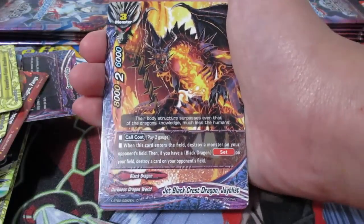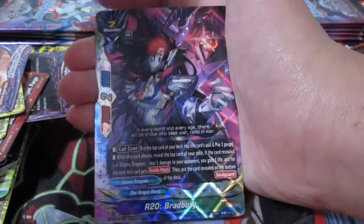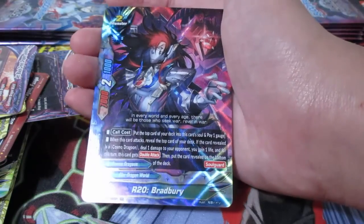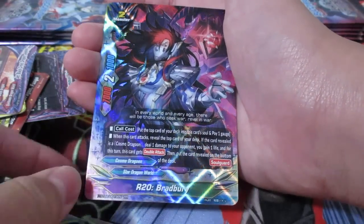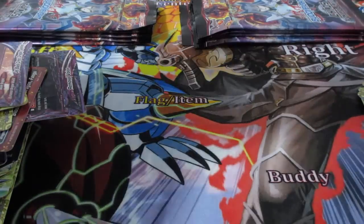Cosmo Dragoon. Jet Black Crest Dragon. J-Blist. Black Crest Dragon. Red Zet right there for the game 1 life. And we're going to get Colors Mode Dragoon - not Chaos Dragoon. R20 Bradbury. I honestly don't play Chaos Dragoons at all - maybe I'll try and trade it if I can find someone.